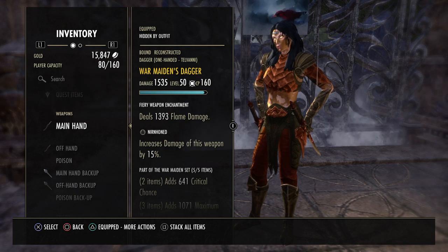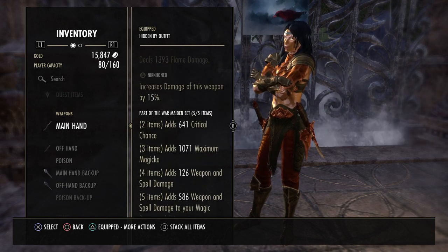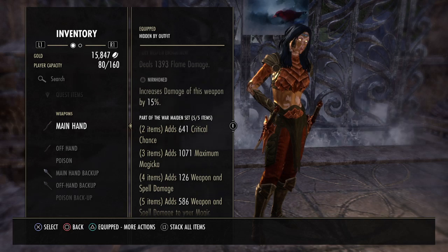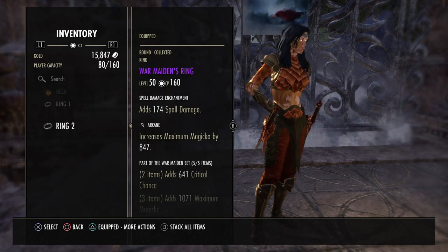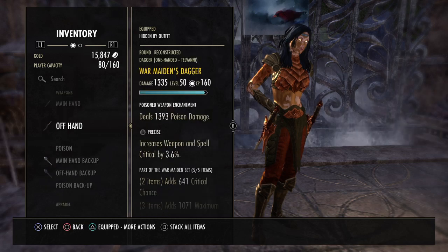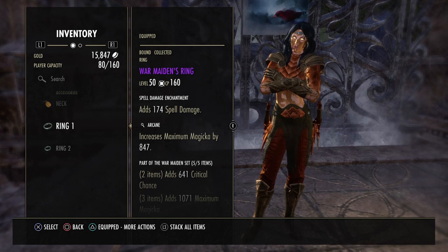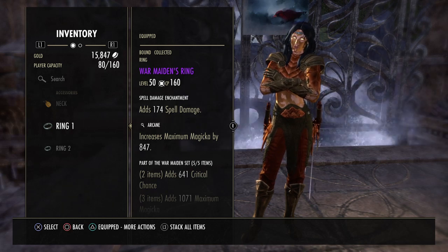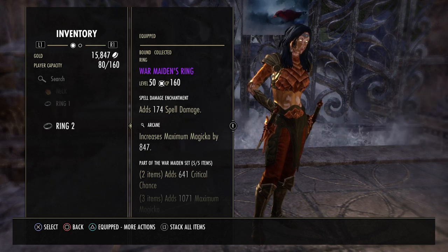War Maiden gives critical chance, max magicka, weapon damage, and adds 586 weapon and spell damage to your magic damage abilities — about 600 if everything is golded out. Jewelry is arcane with spell damage enchants. For best DPS, mix one Infused and two Bloodthirsty or two Infused and one Bloodthirsty, but all three Arcane will definitely get you through the content and you don't need to transmute if you lack crystals.